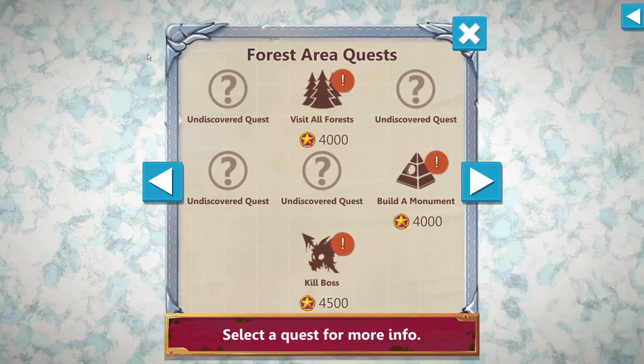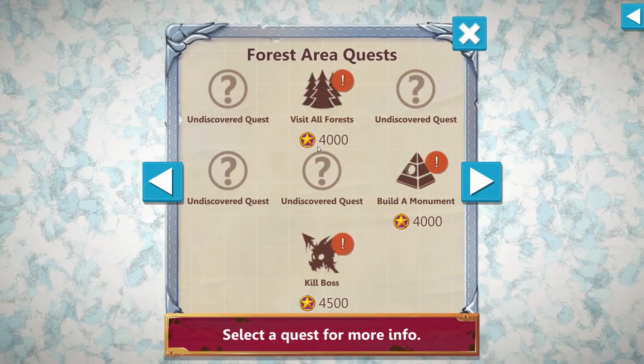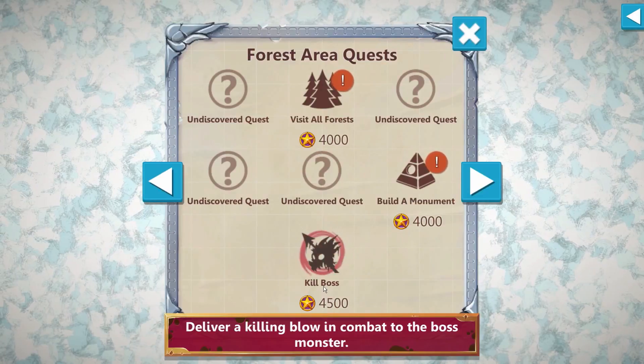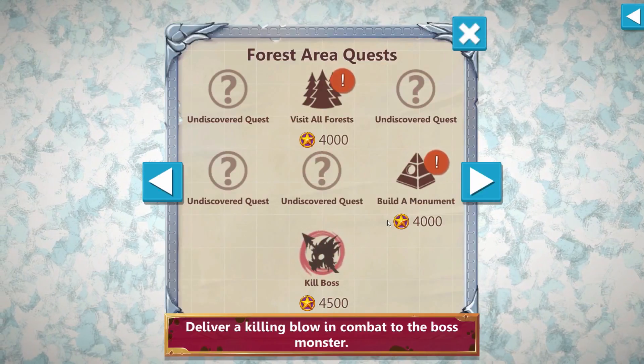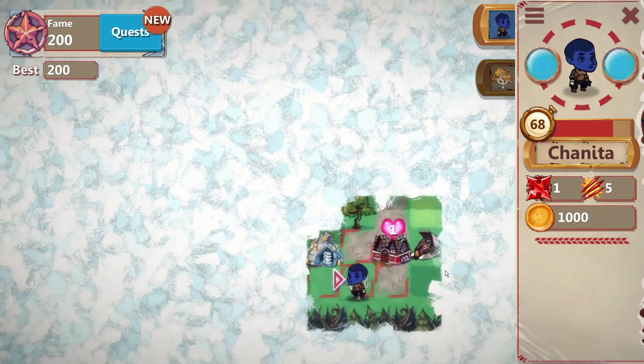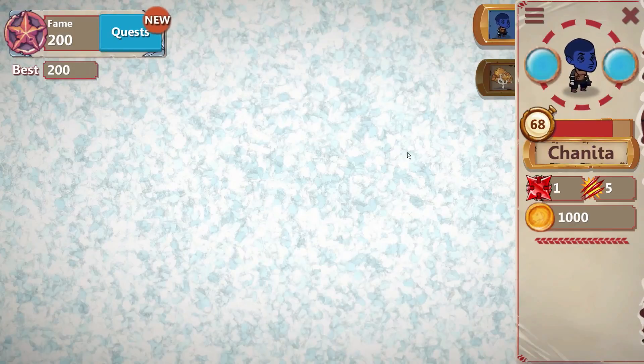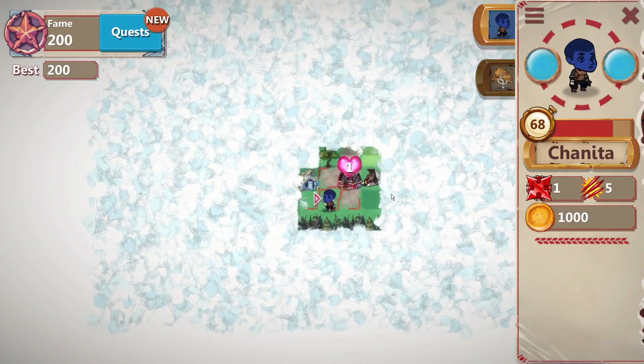We have a couple of quests here. Right now we're in the forest area — we have to visit all forests for 4,000 fame, and deliver a killing blow in combat to the boss monster. These will all be in this little area. If we zoom out, you can see all the different areas in the game — this is just a small portion of where you start.